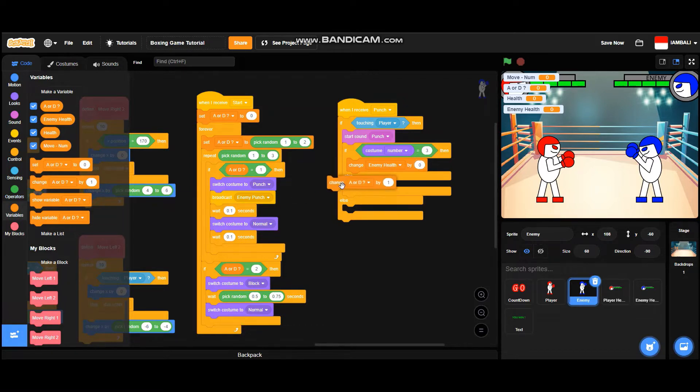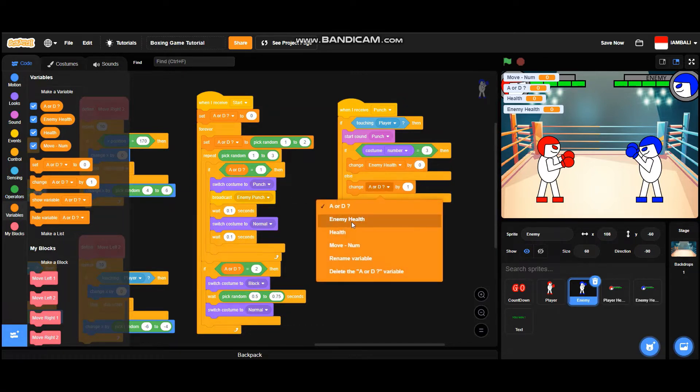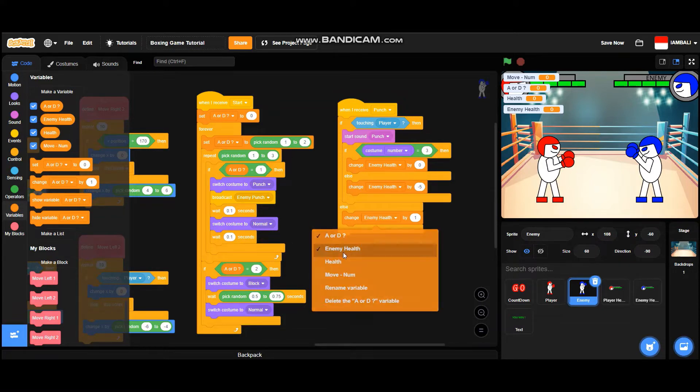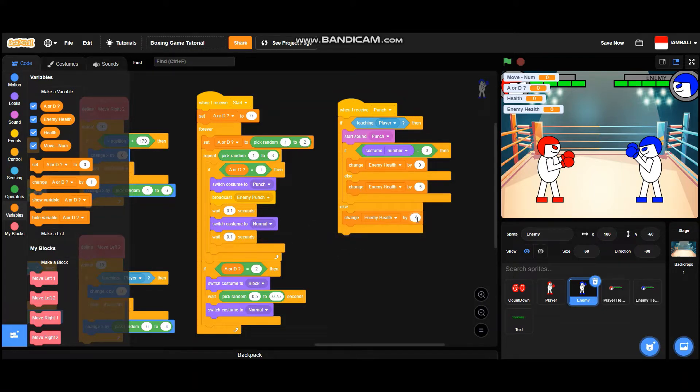It will change enemy health by zero if blocked. If the costume number is not three, it will change enemy health by negative five. After that, if it's not touching the player, it will change enemy health by zero.